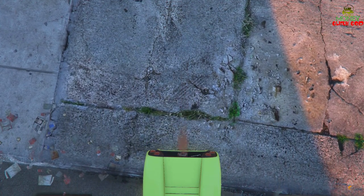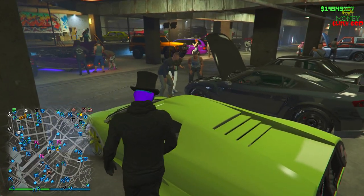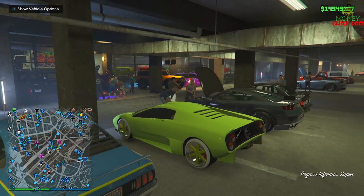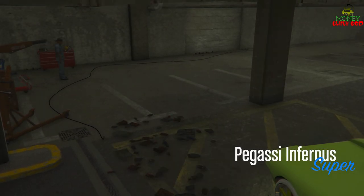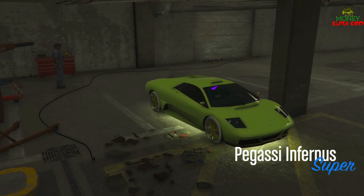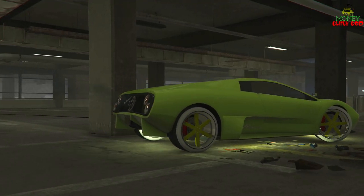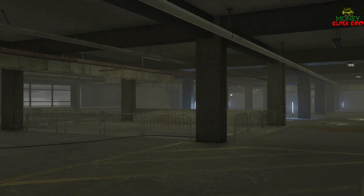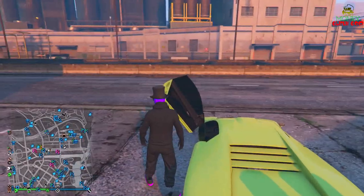Drive inside the LS Car Meet. It'll kick you out of the car — just get back in. Hit 'Show Vehicle Options' and exit the car meet. Once outside, hit right on the D-pad and it'll take you into the mod shop inside the car meet. That's how you know the glitch worked — you're totally glitched out and can copy over every car.